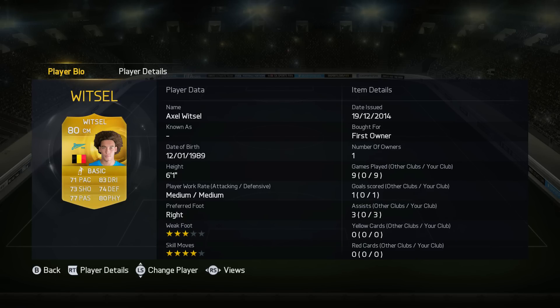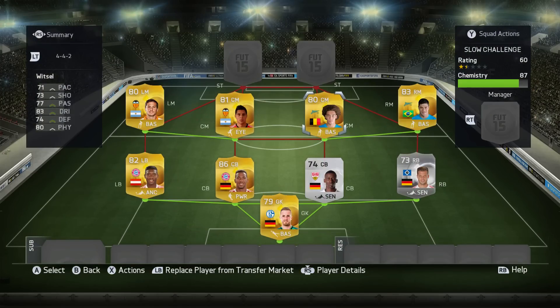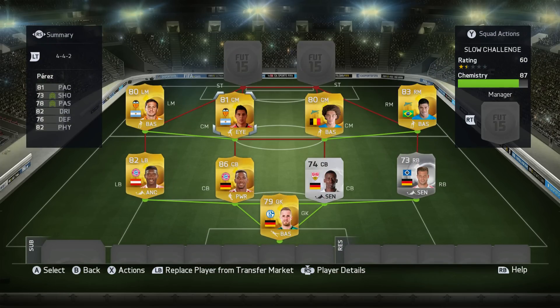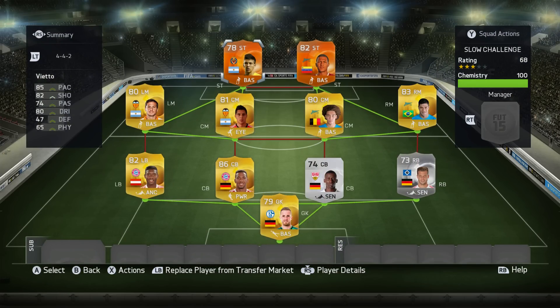You've got Axel Witzel as a centre midfielder here. He did a lot of work for me. He's a very, very good, statted, across-the-board player. So is Enzo Perez, actually. This is an upgraded transferred card, and decent defensive work rate there for a centre midfielder. Means he doesn't push up too far, and actually gets a few assists as well. I really like this Perez. But of course, it's all about these two today.